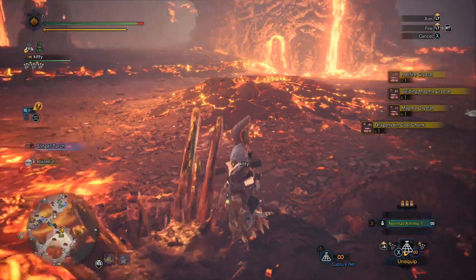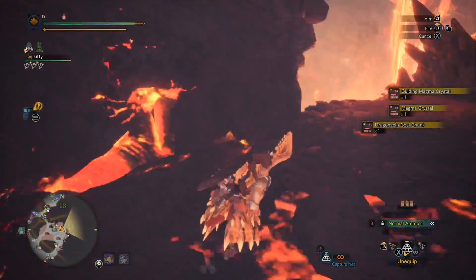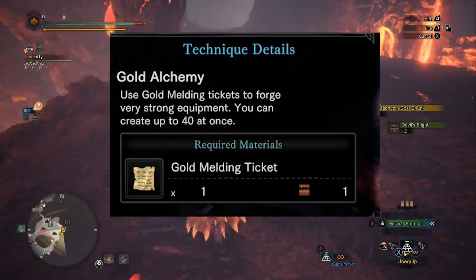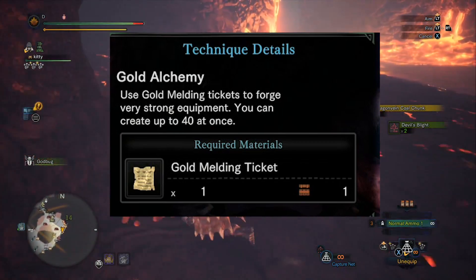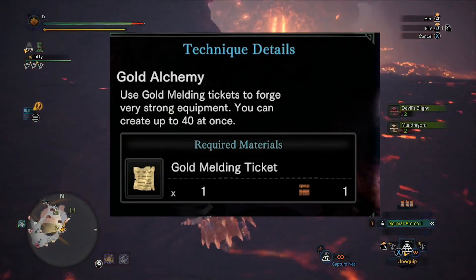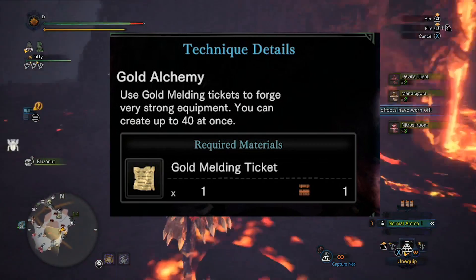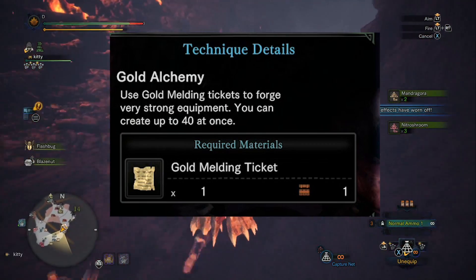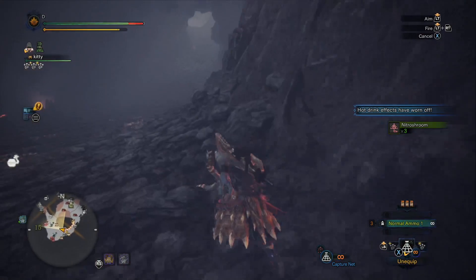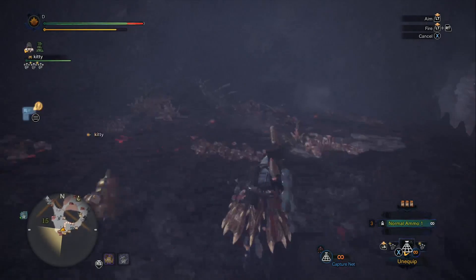Ever since the seasonal event became available with the new Guild Alchemy option, I've been doing this myself. The gold melding tickets actually give you a very good chance for a good decoration to drop. Unfortunately, they're also the hardest to obtain from the Steamworks, so you won't get a lot of them. But hopefully you get something powerful — for example, Crit Boost, Weakness Exploit, Crit Eye, Handicraft. Max Might actually gets used on bow guns now if you're shooting Safi'jiiva, since it doesn't have the best hitzone values.